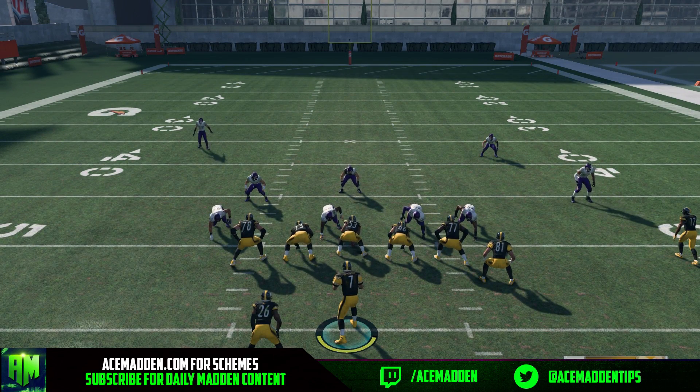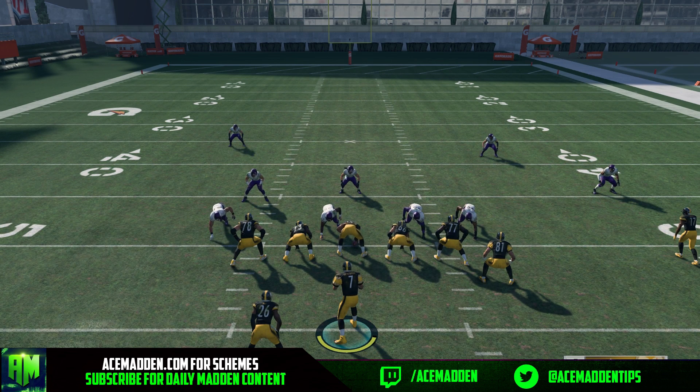It's a very serviceable play — you're gonna be able to pick up any kind of edge pressure. If they're not sending double-edge you can basically pick up whatever side you want and then run the play. If you're interested in the entire playbook breakdown, you can find it at AceMadden.com — it's only $20 and it's going up to $25 starting on the weekend. I hope you enjoyed it, please drop a like, and I'll see you guys tomorrow.